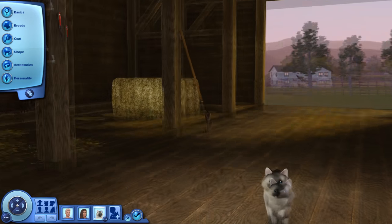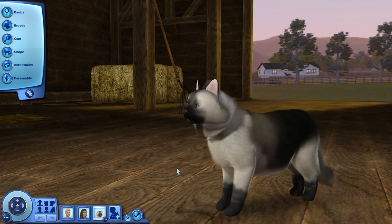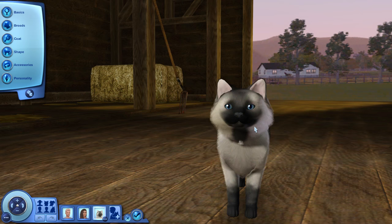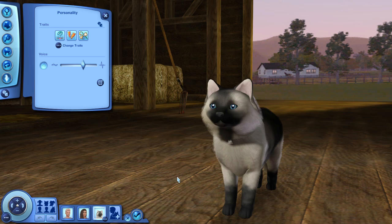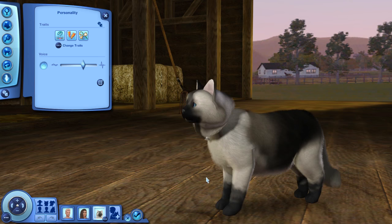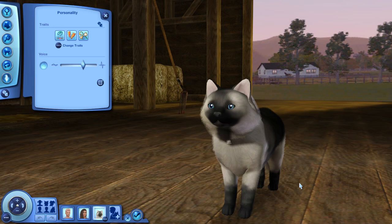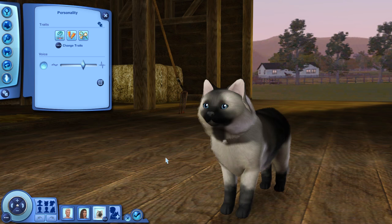Next member of the family is this little cutie — this is Gracie Connors, and this is actually Ryland's cat. She has a little bell collar and she's a Himalayan. Gracie is going to kick off the pets portion of this LP. She's going to be having cute little babies, which I'm so excited about. I want to have cats, dogs, horses, and birds throughout this LP — all the pets from the Pets expansion pack. But we're starting off small with just a cat.